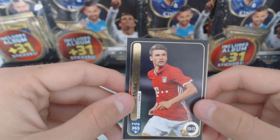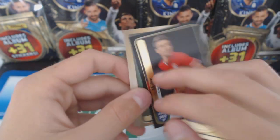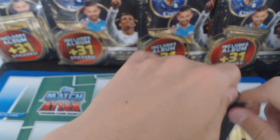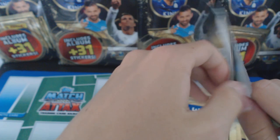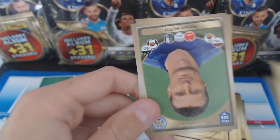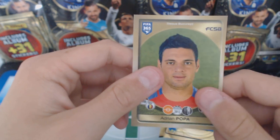Oh, this is a nice sticker. We've got a Thomas Muller and there's like a little 95 at the bottom, which looks really nice. We've got Lucina Traore, Suella, Mikado, and Mikon. Being very careful because it's really easy to damage stickers. We've got another trio from River Plate, an AS Roma badge, and we've got Bonaventura, Robert Huth, and Adrian Popper.